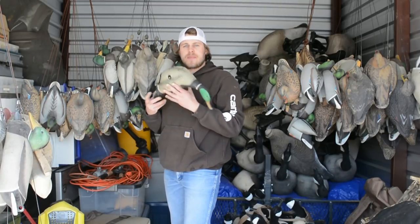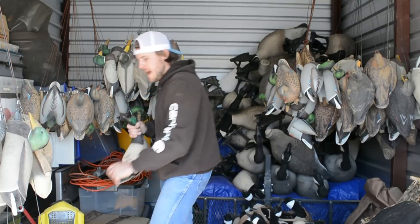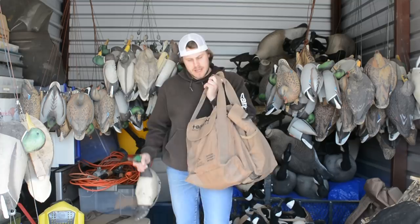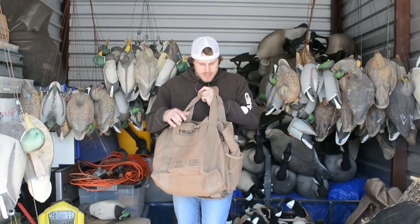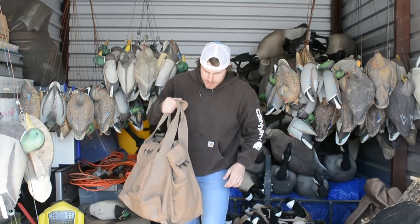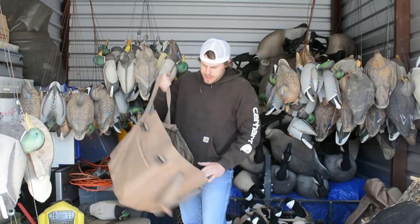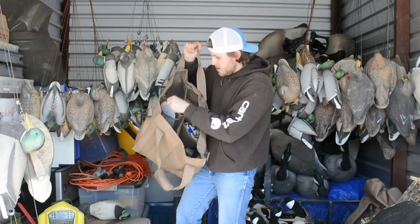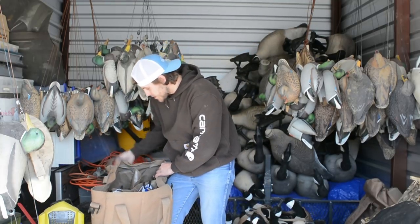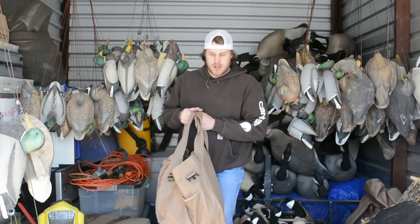The last thing decoy-wise is the mojos. There are four mojos in here in a nice four-slot motion decoy bag. Luke bought this bag before the season started — it's actually meant for butt ripplers and stuff for the water, but we've been using it for our mojos. It's got a shoulder strap, and on the inside there's a slot for each decoy, a pocket for wings, and a front pocket. I really like this bag — we can slip all our mojos in there and be ready to go when we're in a field.